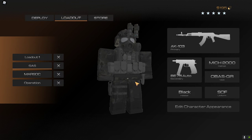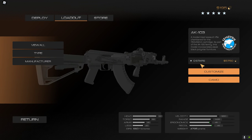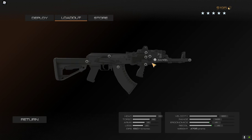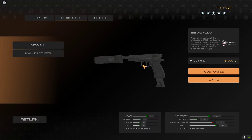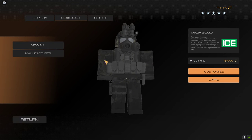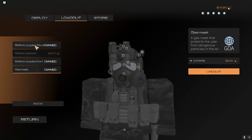Next we have the SAS loadout. The primary weapon is the AK-103 — same grip, same general loadout. I have the magazine with 40 bullets on it. The secondary is the same as loadout one.